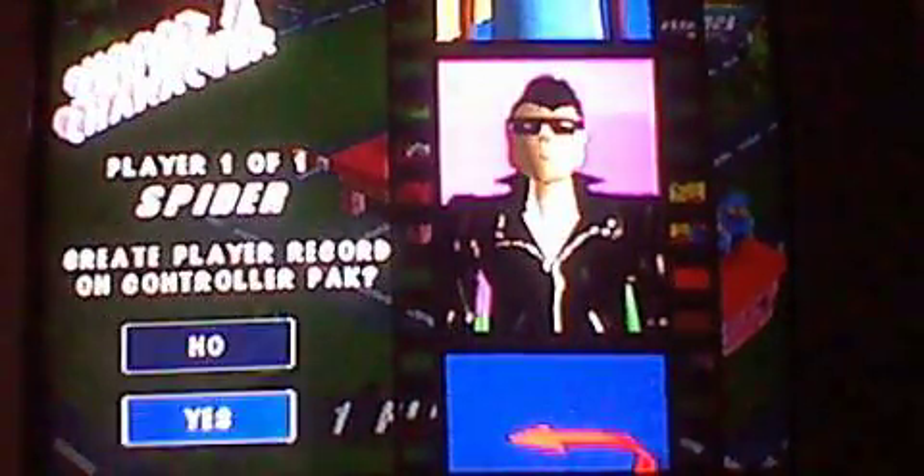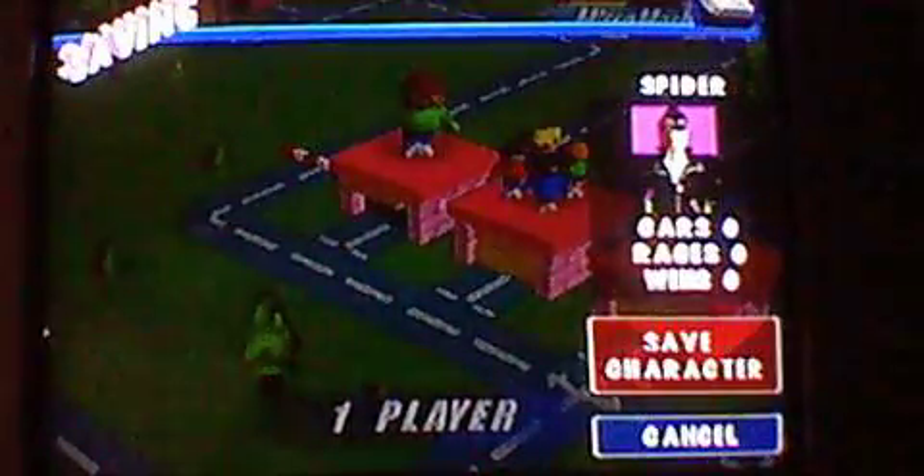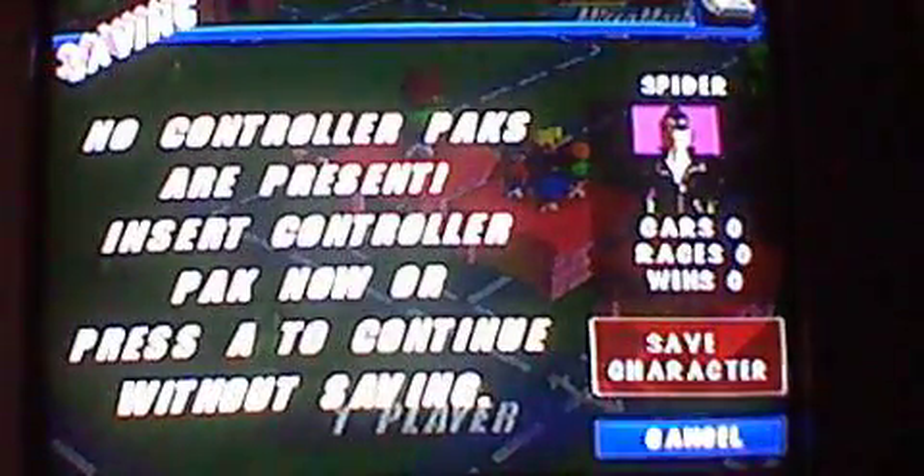Hello and welcome to another N64 game. Next we've got a racing game — without Pokemon, without football games. Now we are playing Micro Machines Turbo 64. It's time to get some racing going on, and we'll use Elvis Wannabe here with sunglasses — $50 sunglasses Elvis. Now let's do some race challenges.